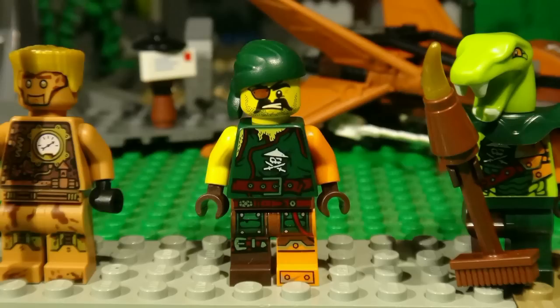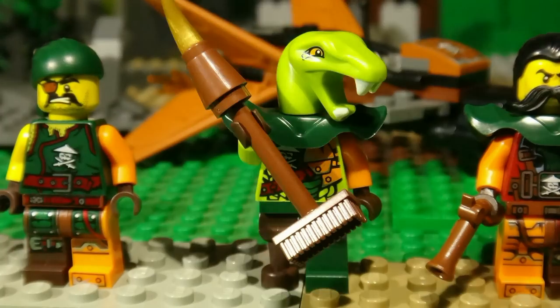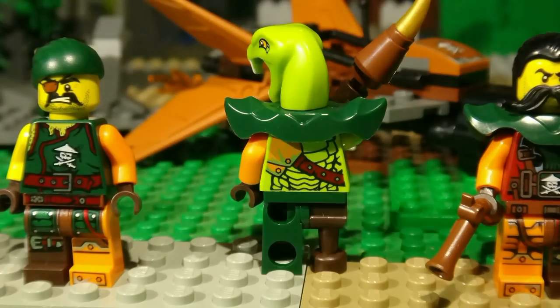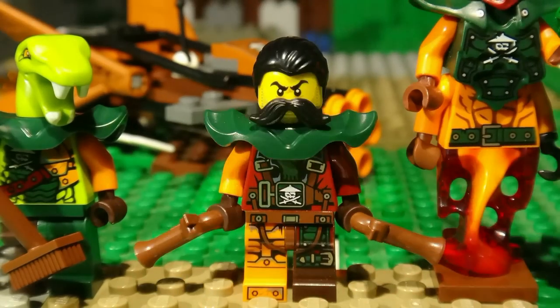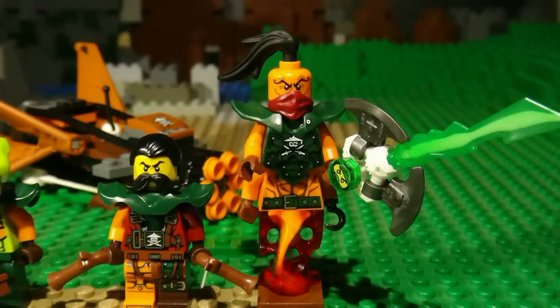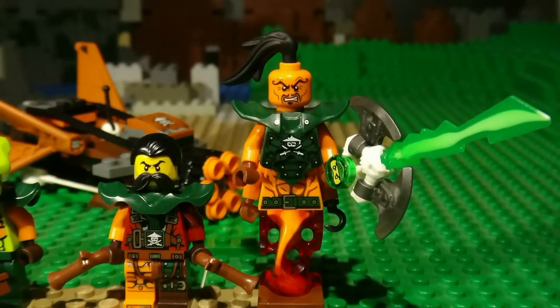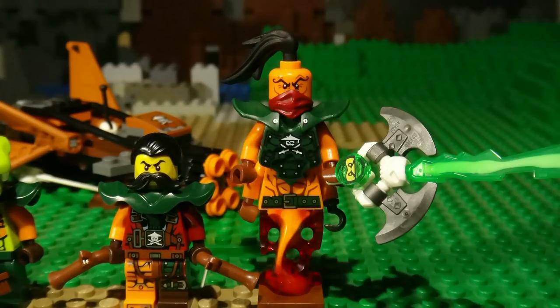Starting off with the minifigures, we have Squiffy, one of the Sky Pirates. He has some very excellent printing. The next figure is Clancy, the serpentine Sky Pirate, who has a brand new piece of green armour. Next we have Flintlock — he too has the green armour, and for the first time includes his hairpiece. The last figure for the Sky Pirates is their captain, the evil Natican. He has some amazing printing and carries a Djinn Blade with Lloyd trapped inside.